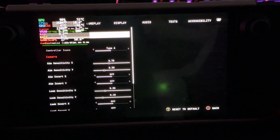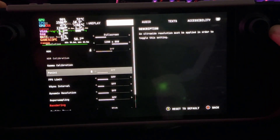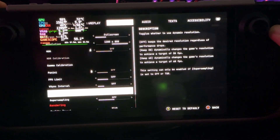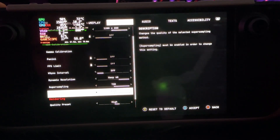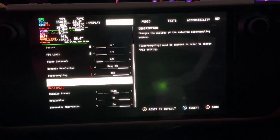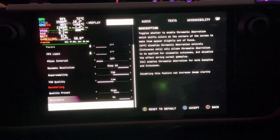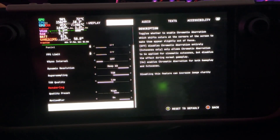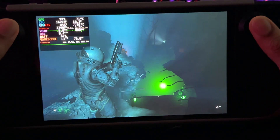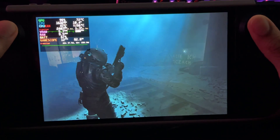Let's see if we can salvage high. Let's do dynamic resolution to keep 60, and TSR on low. This only gives you one option for upscaling, and that's TSR. We can also turn off chromatic aberration. But that doesn't really bring us anywhere — the game still looks good, but high might be too much.